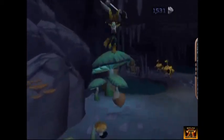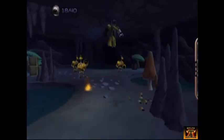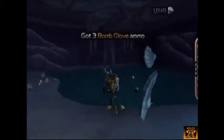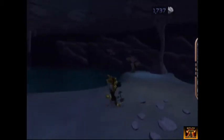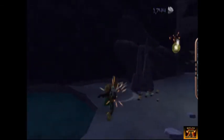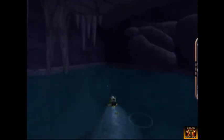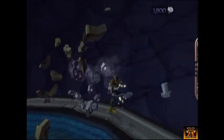Some of these mushrooms can actually be destroyed. We want to collect as many bolts as possible because there are two things we need to buy on this planet — one of them is very important, the other is just helpful to have early. Not all mushrooms can be destroyed, but you can apparently destroy rocks. There's more water to go through here. Right now Ratchet has the worst swimming skills of any Ratchet and Clank game — after this they become much better. There are boxes hidden behind this waterway.